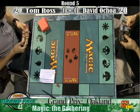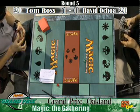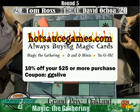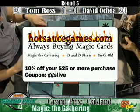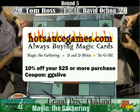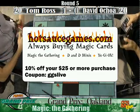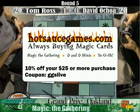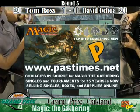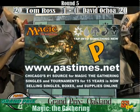Some words from our sponsors. HouseSauceGames.com — they have a 10% off coupon if you use the Gigi's Live coupon code. You get 10% off any purchase of $25 or more. Visit HouseSauceGames.com and use the coupon code Gigi's Live. We're also brought to you by PastTimes.net — tap into something new at PastTimes.net. They've been Chicago's number one supplier of Magic singles and tournaments. Visit PastTimes.net.